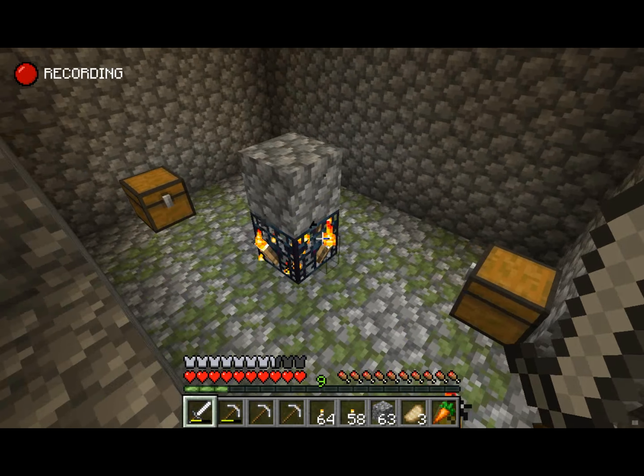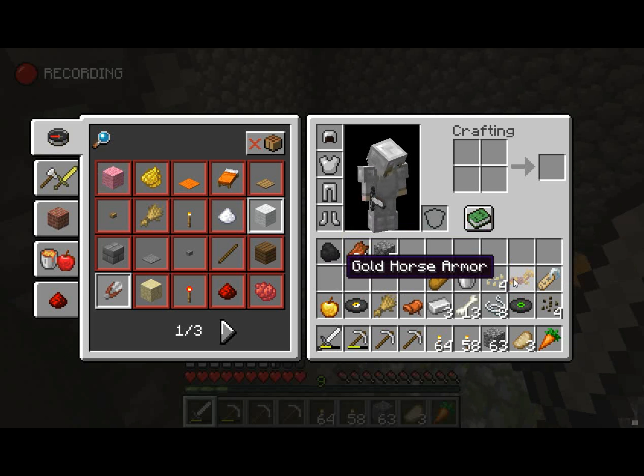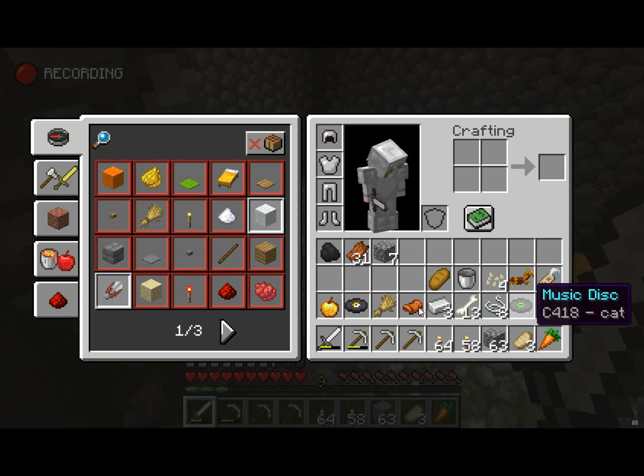Out of these two chests right here I got a lot of stuff — all this stuff, basically. So: saddle, horse armor, name tag, discs — those are the main things I got. Oh, I also got melon seeds — I should go plant those.